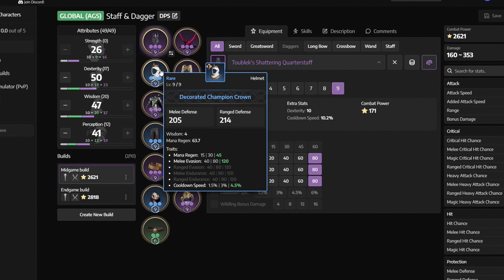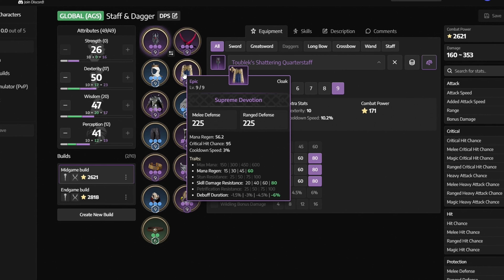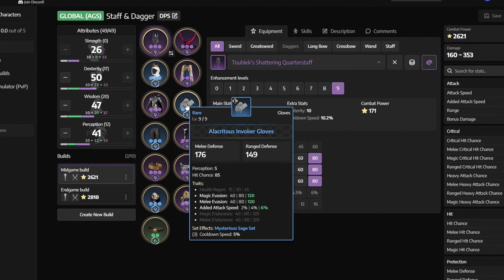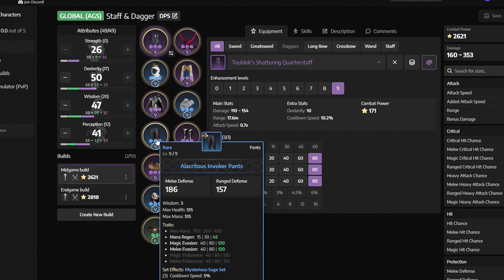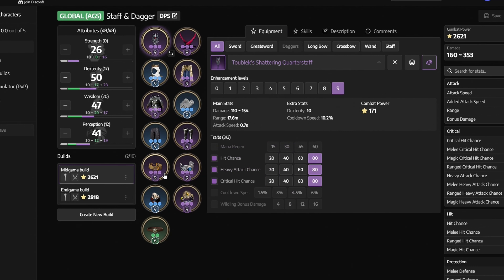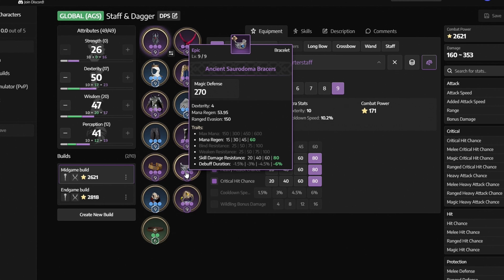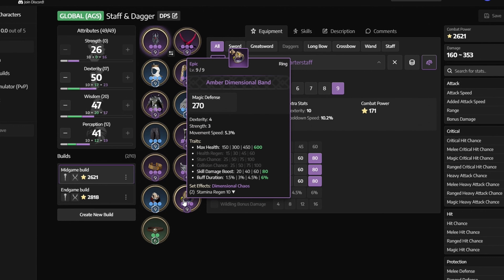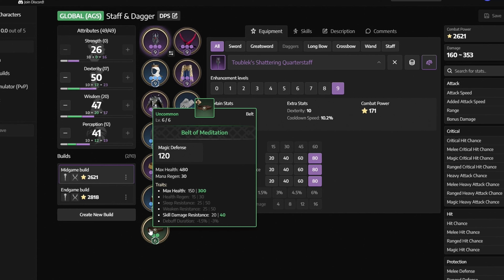Decorated Champion Crown with Mana Regen, Melee Evasion, and Cooldown Speed. Supreme Devotion with Mana Regen, Skill Damage Resistance, and Debuff Duration. Plate of the Field General with Melee Evasion, Ranged Evasion, and Buff Duration. Alacritus Invoker Gloves with Magic Evasion, Melee Evasion, and Added Attack Speed. Alacritus Invoker Pants with Mana Regen, Magic Evasion, and Melee Evasion. Sabatons of the Field General with Melee Evasion, Ranged Evasion, and Movement Speed. Clasp of the Conqueror with Max Health, Skill Damage Boost, and Buff Duration. Ancient Sarodama Braces with Mana Regen, Skill Damage Resistance, and Debuff Duration. Violent Signet with Max Health, Skill Damage Boost, and Buff Duration. Amber Dimensional Band with Max Health, Skill Damage Boost, and Buff Duration. Belt of Meditation with Max Health and Skill Damage Resistance.